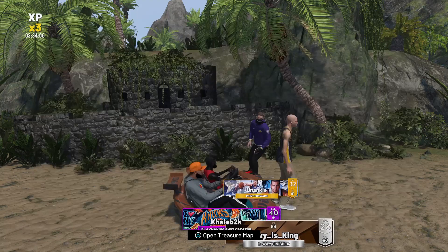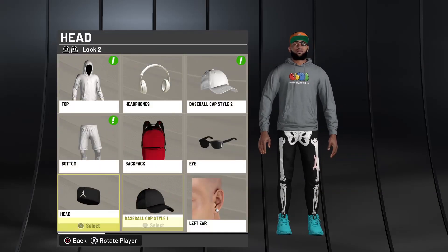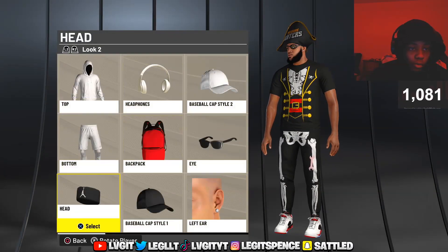That's how you finesse the system. It let me unlock all of them — I got to pick all of the rewards. On God, I have all of them in my inventory. It lets me pick both of them — this is just proof that this works.